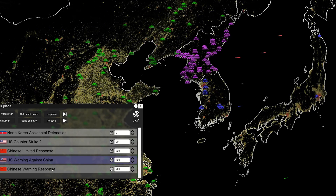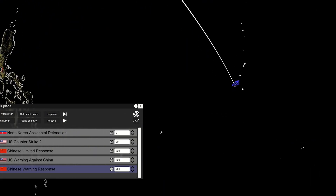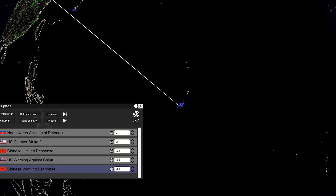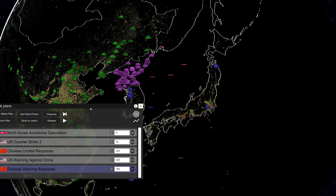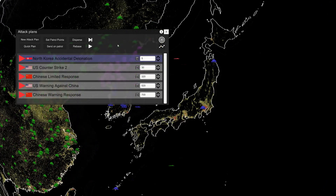China is then going to do their own warning response, which would be a very high-altitude strike over Guam. Without further ado, let's run the attack plan. Hopefully four times is the charm — this has been failing at different points but it should work now.